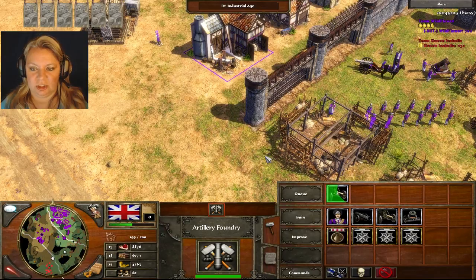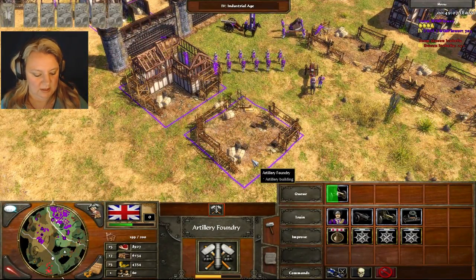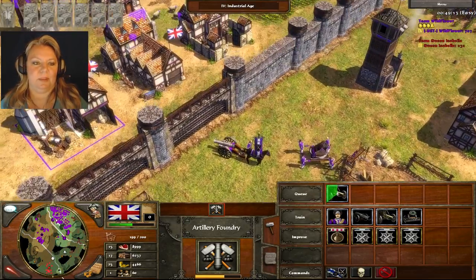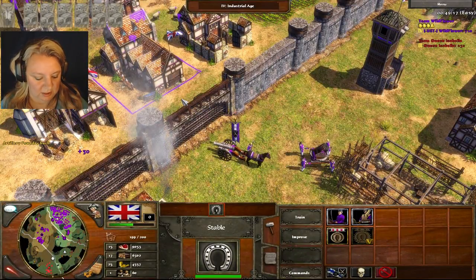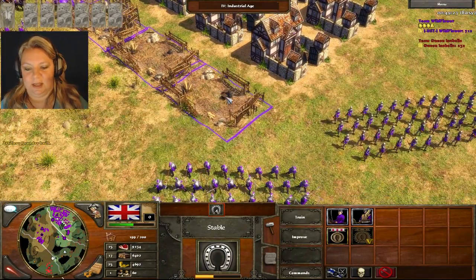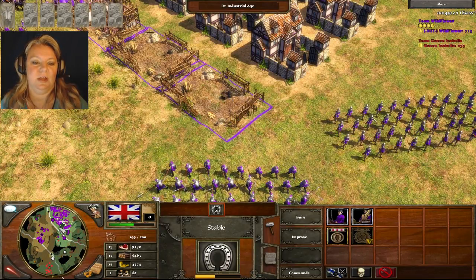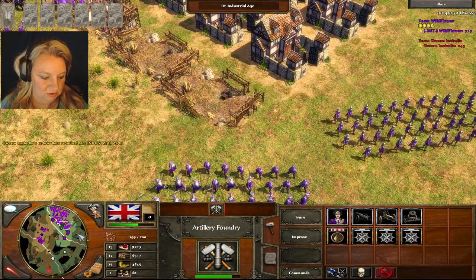So let's assign them. I'm going to push 3 for the armory. Then I select the new ones, hold shift, and then 3. For the horses, I'll push number 2, select the original one, then hold shift and left click, left click, left click, and then push 2. Now look at the map down here — you can see the 1, 2, and 3.